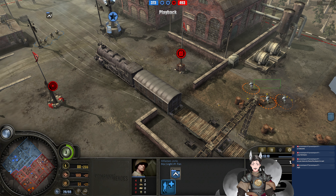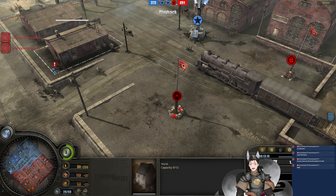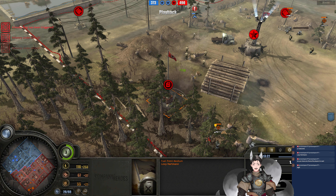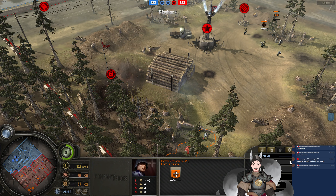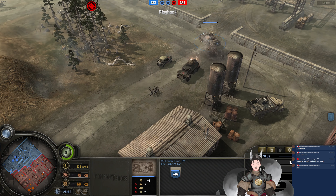Riflemen advancing forward. There is a Panzergrenadier here — that reinforce will dissuade them from being in this region. G43 squad moves forward. Booby trap right there — that could be very deadly. He does retreat back in time. If he really wanted to be nasty, he could have suppressed them right there to slow them down so they'd be hit more by the booby trap. It probably would not have worked though.